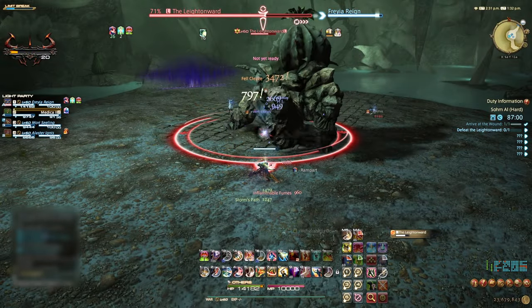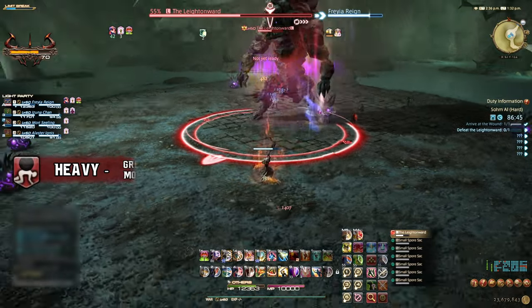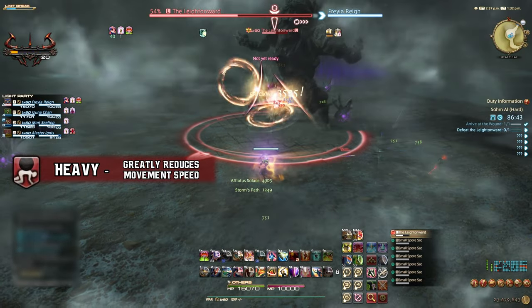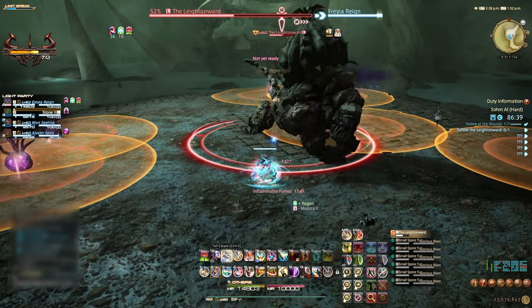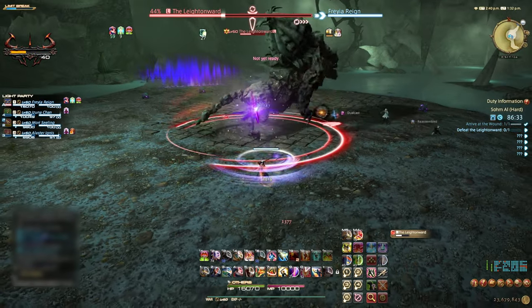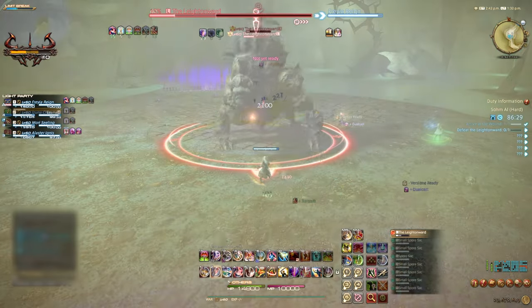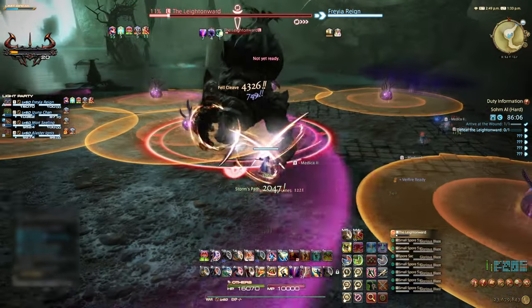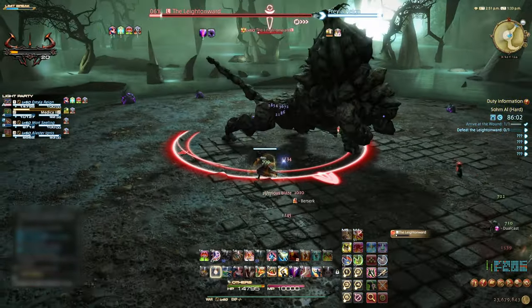When the boss uses Spore Sack, multiple spores spawn around the room. They will soon project a point-blank AoE that needs to be avoided. The boss will also use Excretion, which will debuff a random party member with Heavy. This can and should be cleansed. The next round of Spore Sack will summon more spores and a larger spore. This larger spore will deal proximity-based damage, so make sure to spread out away from it whilst avoiding the point-blank AoE from the other spores.